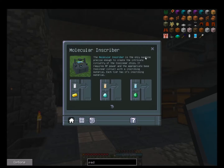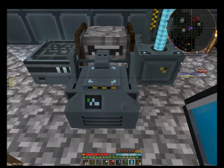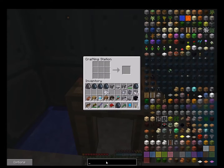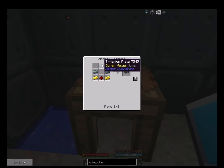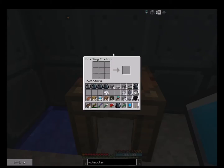Let's see what it takes to make that molecular inscriber - in case you guys need to make one. It takes a machine casing, which is tritanium ingots and a tritanium plate. Oh my god - tritanium plate, you need this forge hammer, which I really need to make. Iron ingots and two treated sticks - let's go make that, because I'm pretty sure I have the treated sticks already.